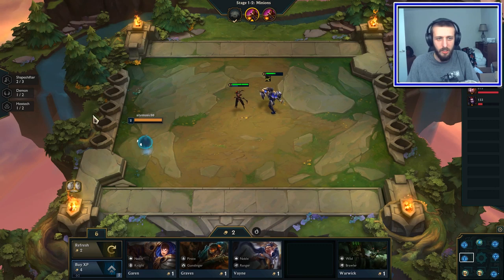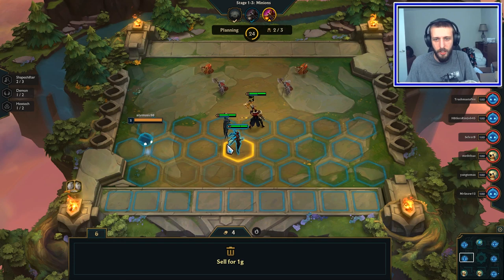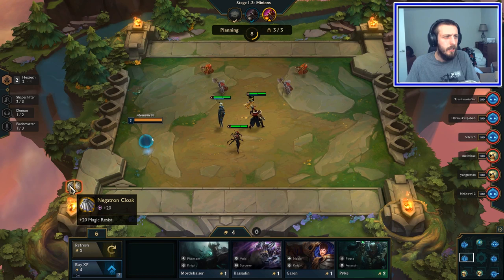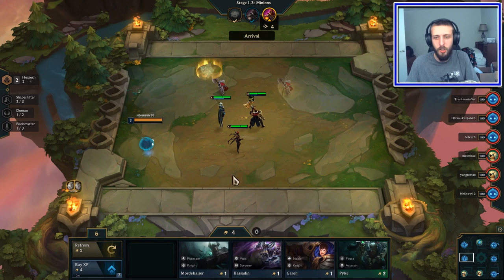I'm gonna go Shapeshifters. Shapeshifters — if you have three of them, you get a 60% maximum HP bonus to those types. We're also gonna go for the Hextech buff, which is pretty nice. If you don't know what that is, it gives one enemy a hex which takes away their items for eight seconds or something like that. Nobody really knows since they're new.